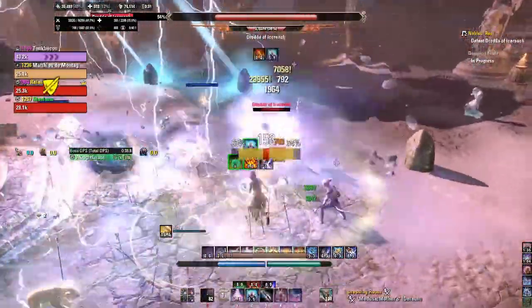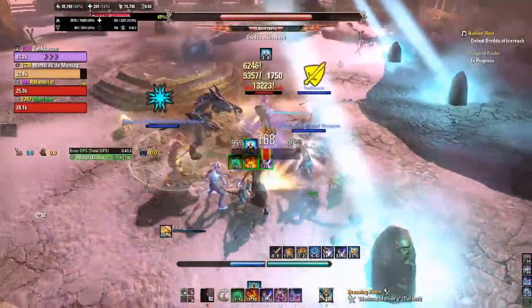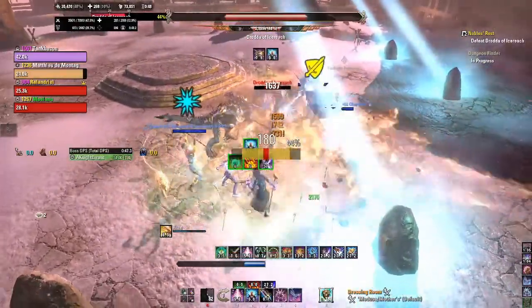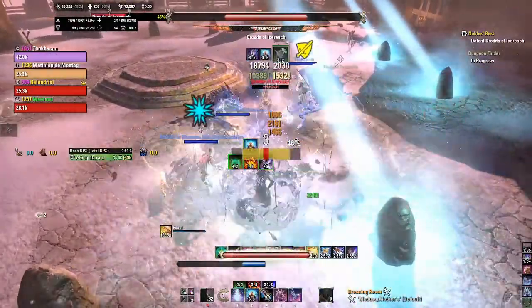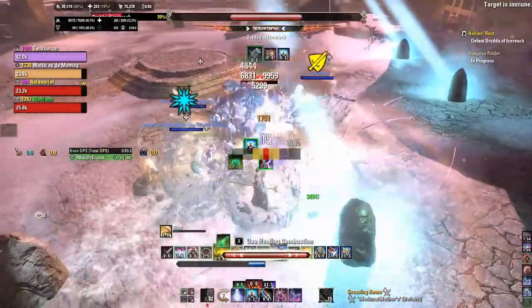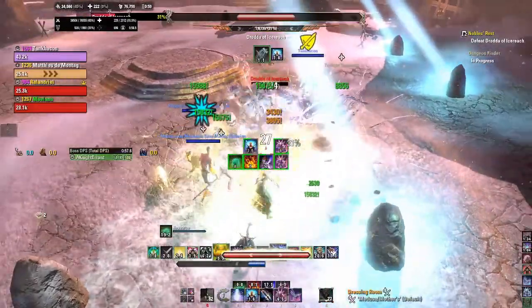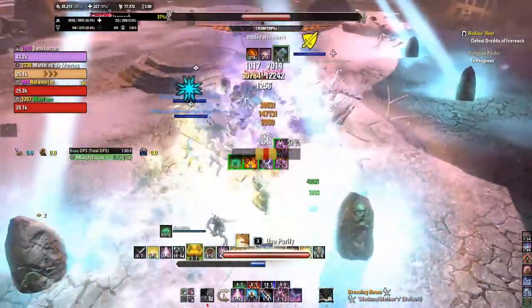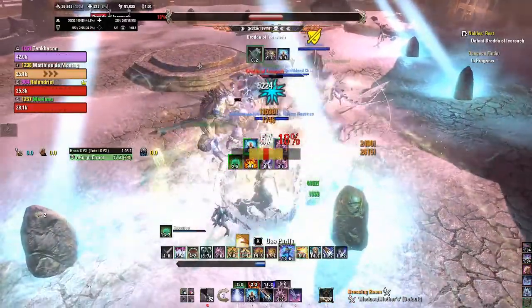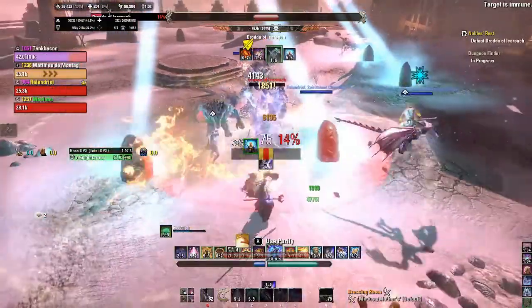They will be tested alongside other sets, which will be listed in the video and linked in the description below. For the most part, those sets will be Leviathan from Crypt of Hearts and the Maelstrom Bow for stamina characters, Mother Sorrow from Deshaan and the Maelstrom Staff for magicka characters, Spellpower Cure and the Master's Resto Staff from White Gold Tower for healers, and Ebon Armory for tanks.